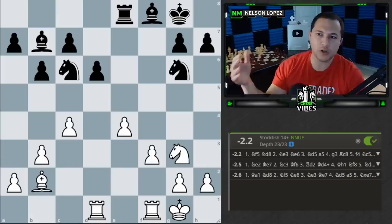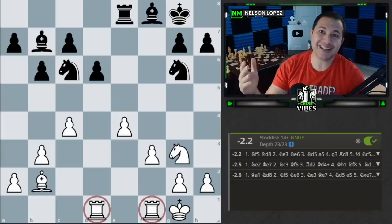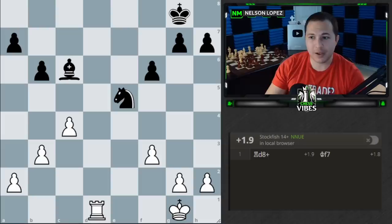Hopefully what you learned from this video is that the general rule is the two pieces are better than the rook and the pawn, but you do have to think about how close it is to the end of the game. And more importantly, does the player with the rook have access to infiltrate the enemy position? Like we saw, if that's the case, then it is going to be better for the rook. Keep that in mind when thinking about making the trade of a knight and a bishop for a rook and a pawn.